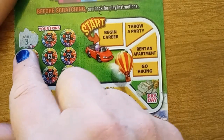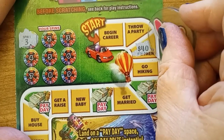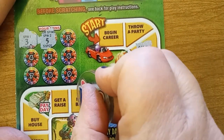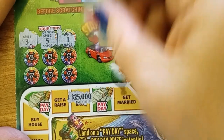Three — one, two, three. Rent an apartment, and that's $40. So if I get two more 40s, I win. Next is five — one, two, three, four, five. New baby — $25,000! I'd love to have three of those. Faint time, but I'd love it.